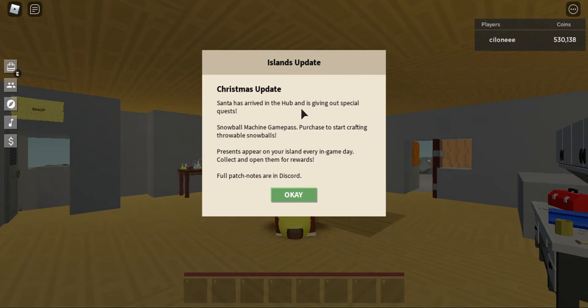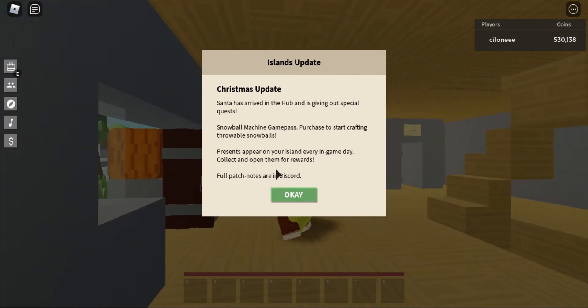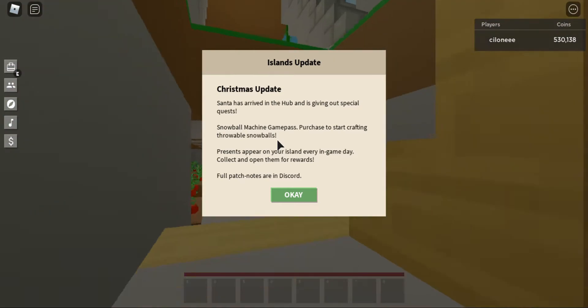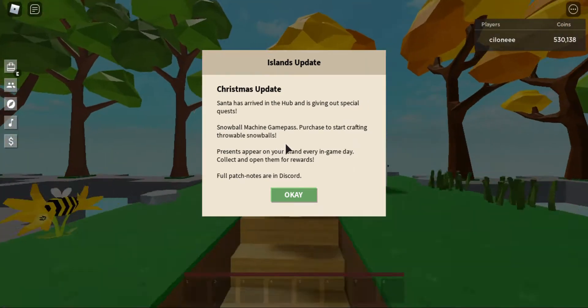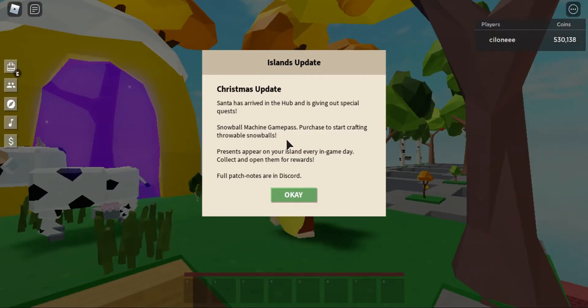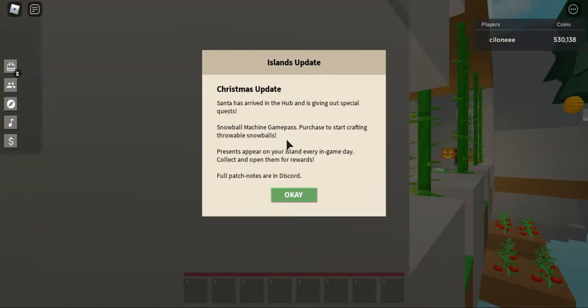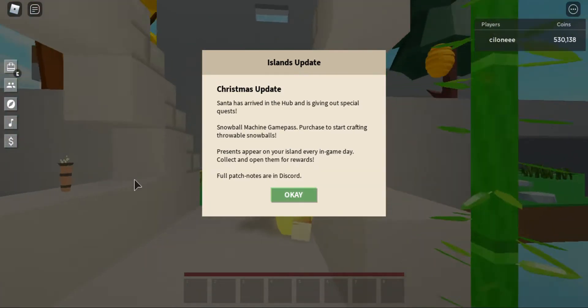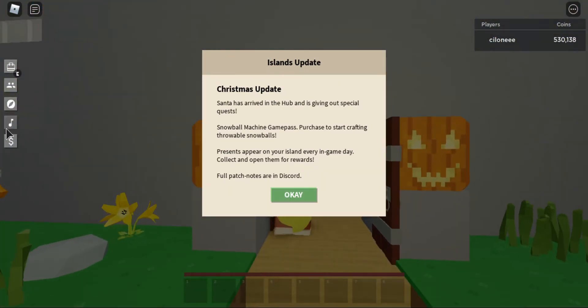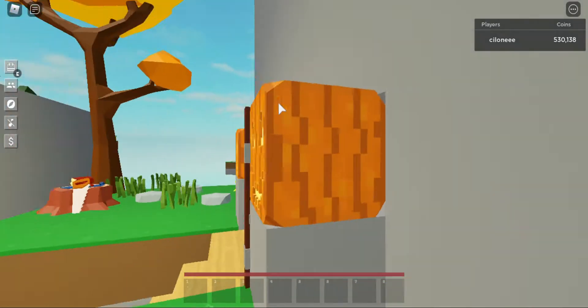Santa has arrived to the hub and is giving out quests. There's a snowball machine game pass — purchase it to start crafting throwable snowballs. And presents appear on your island every in-game day. Collect them and open them for rewards. Full patch notes are in Discord, which is pretty cool.